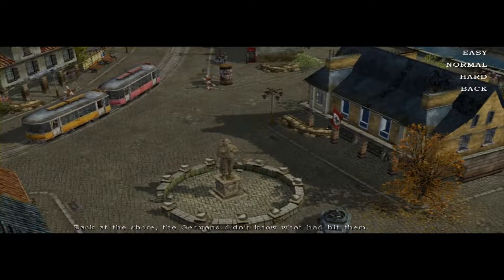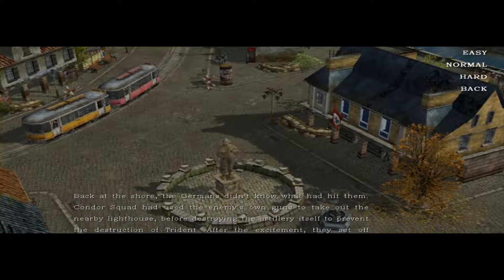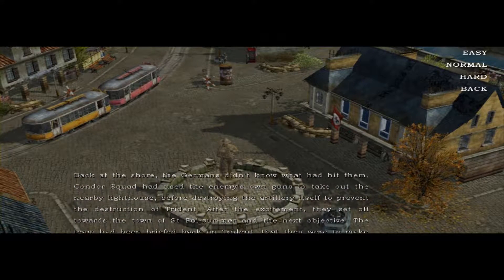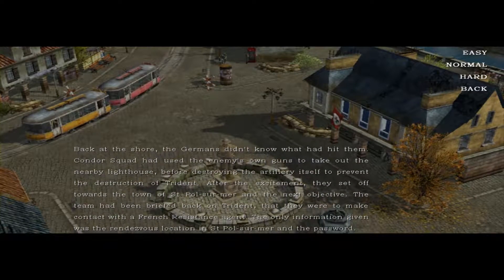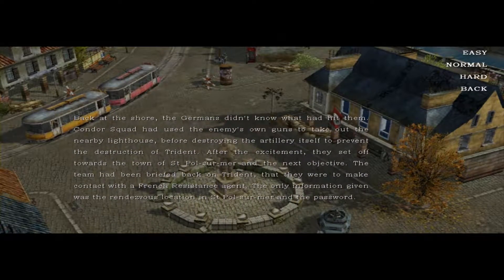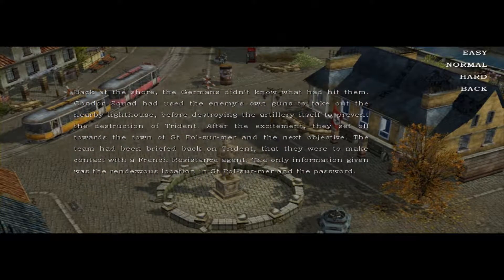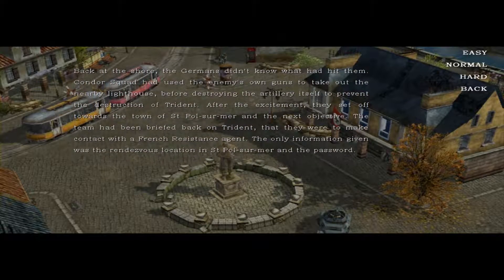Back at the shore, the Germans didn't know what had hit them. The Condor Squad had used the enemy's own guns to take out the nearby lighthouse before destroying the artillery itself to prevent the destruction of Trident. After the excitement, they set off towards the town of Saint-Paul-sur-Mer and the next objective. The team had been briefed back on Trident that they were to make contact with a French resistance agent. The only information given was the rendezvous location in Saint-Paul-sur-Mer and the password.